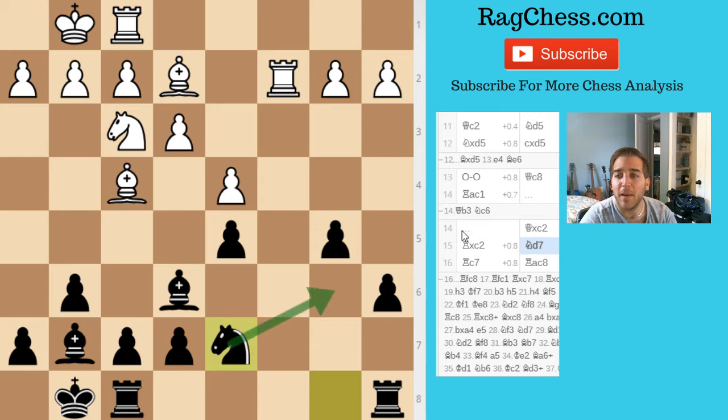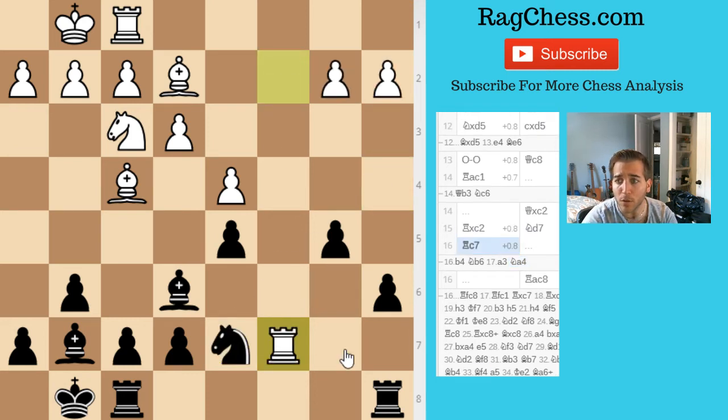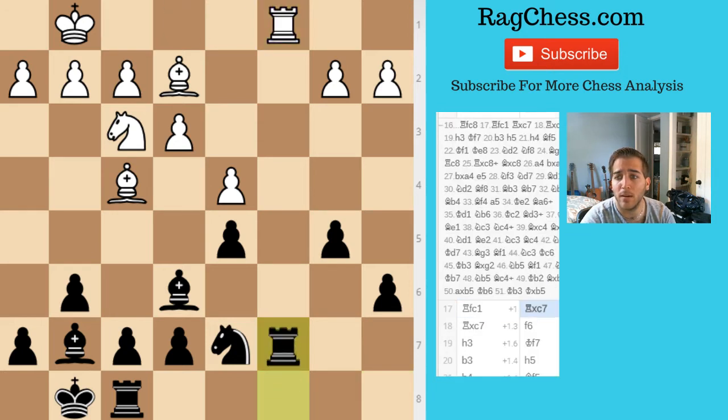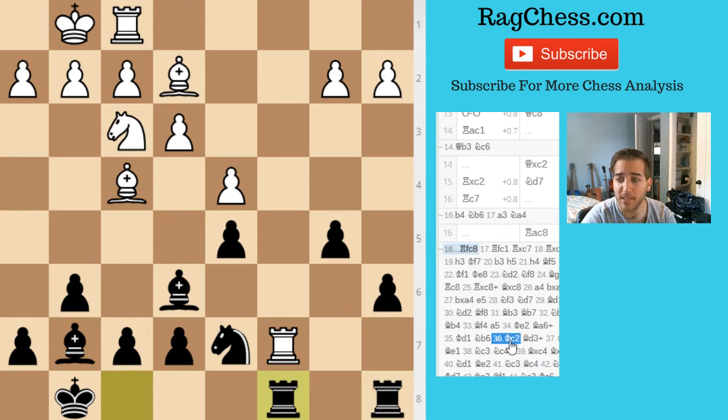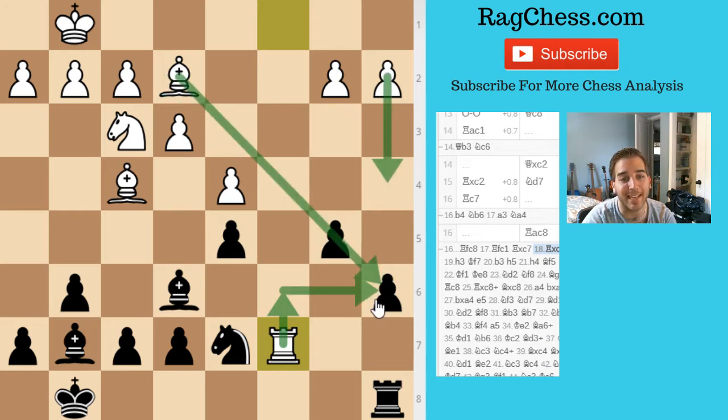Knight d7, just so I can develop — maybe go here or up. I may get trapped if he pushes b3, but if he pushes b5, I can control the c-file as well, and that's a good spot for my knight since his bishop is far away. He brings his rook in. The reason my rook has to come over is to defend the a6 pawn. If my rook weren't here, the c-file infiltration would be good for him — he could bring his rook, attack, push a4, and have his bishop attack the a6 weakness. That's why I wanted him to have as few pieces as possible.